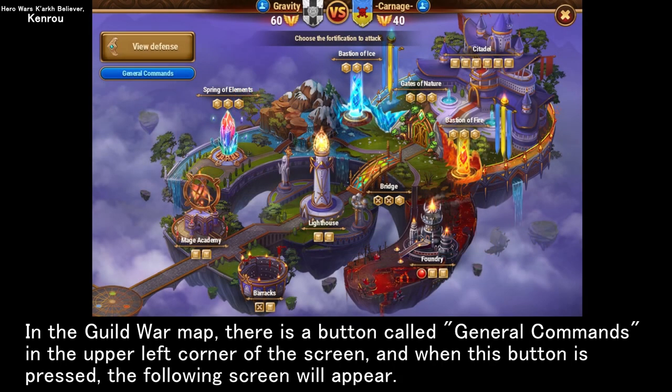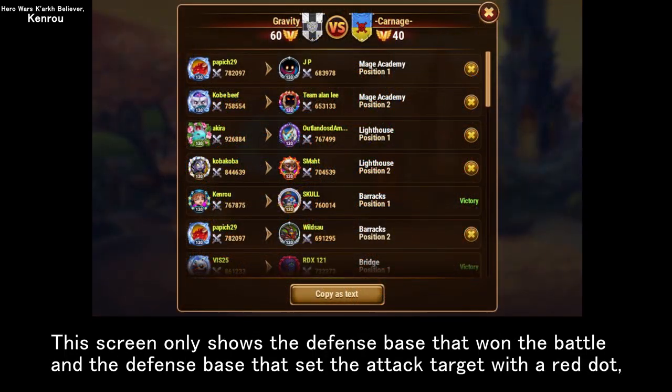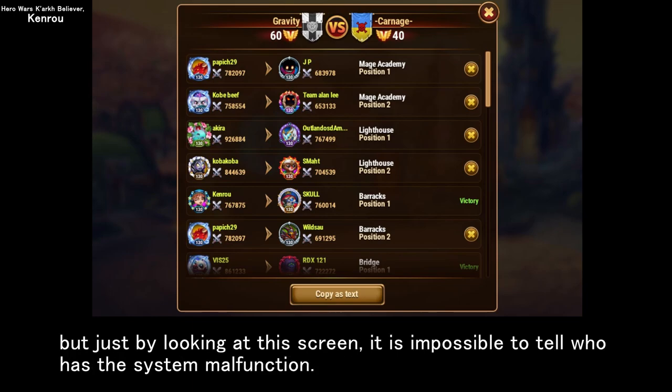In the guild war map, there is a button called general commands in the upper left corner of the screen, and when this button is pressed, the following screen will appear. This screen only shows the defense base that won the battle and the defense base that set the attack target with a red dot, but just by looking at this screen, it is impossible to tell who has the system malfunction.